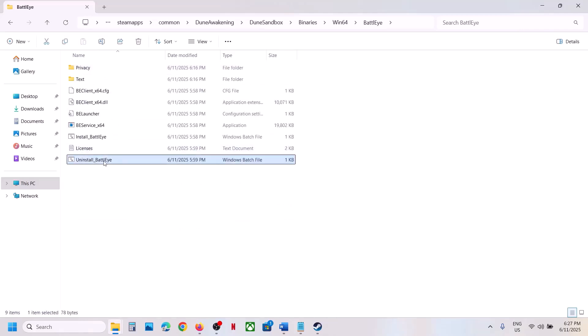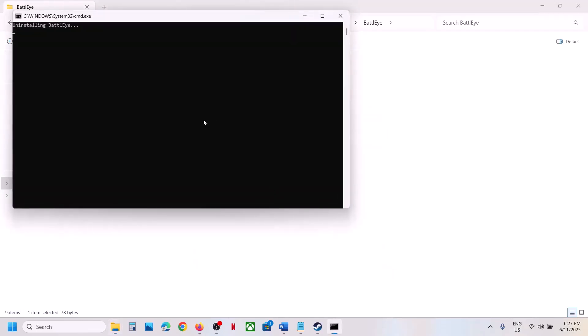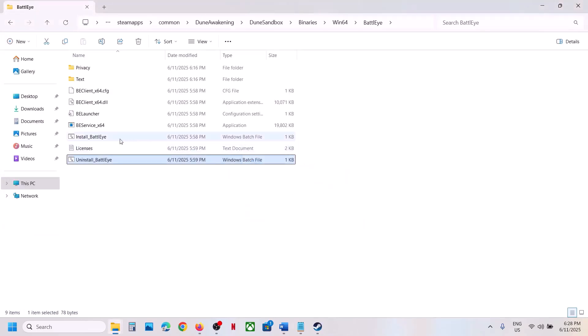Here you can see Uninstall BattleEye. Right-click and click Run as Administrator. Click Yes to allow. You will see a prompt: 'Would you like to uninstall BattleEye service?' — click Yes, then click OK.